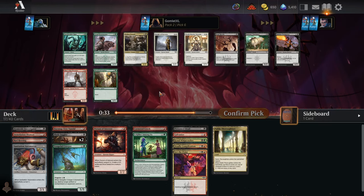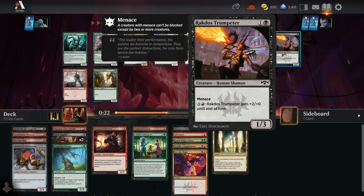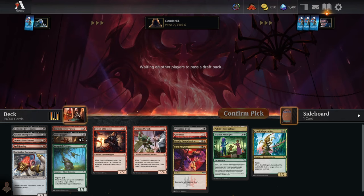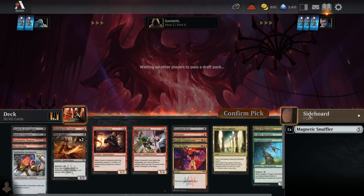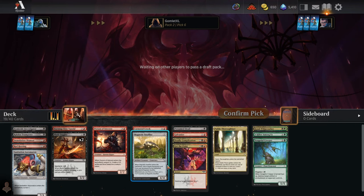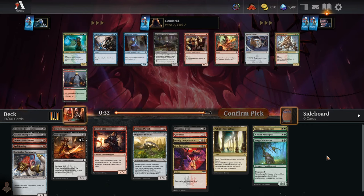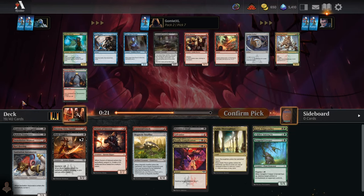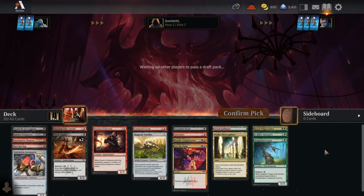Pick six — another Gatebreaker Ram. This would have been a sweet pod to be the Gatebreaker Ram deck — could have had two of them. Rakdos Trumpeter is an excellent way to trigger spectacle cards, and I have two really important three-mana spectacle cards, so we're sticking to pure Rakdos for the most part. We might even just put all the green cards in a pile — going two-color would be kind of nasty, but that does not happen often in these Chaos Drafts. Pick seven: I'll go ahead and grab a Gruul Guildgate to help out with the green splash.